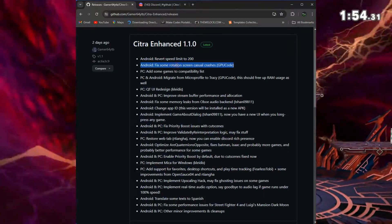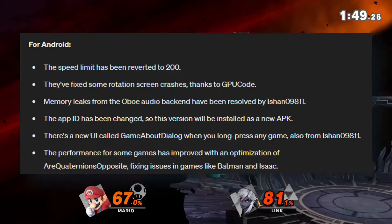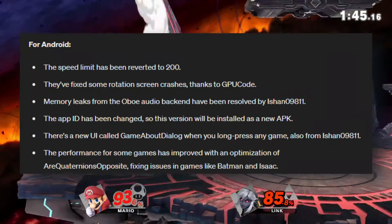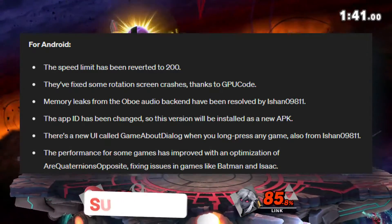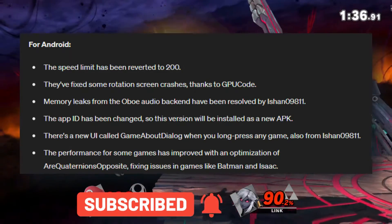First off, major bugs have been fixed in this update. Let's go through the changelogs. For Android, the speed limit has been reverted to 200. They fixed some rotation screen crashes thanks to GPU code. Memory leaks from the Oboe audio backend have been resolved by Eshan99811.